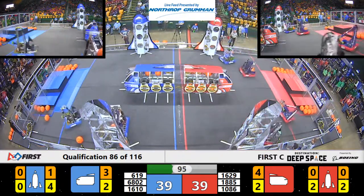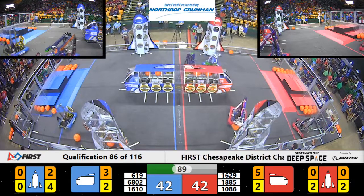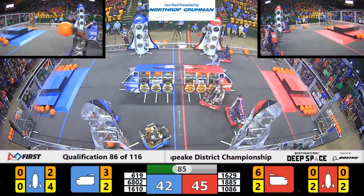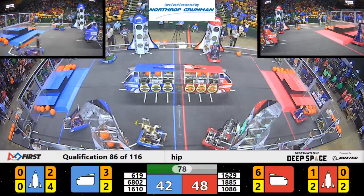Mean Caymans coming over onto the Red Side, trying to make it hard for I-Lite Robotics. The speed and swiftness of that I-Lite driver moving around quickly, getting around 6802. Oh, look at that — nice duck and fade. I-Lite right around Mean Caymans. Mean Caymans says, I'm going back to my own side now.